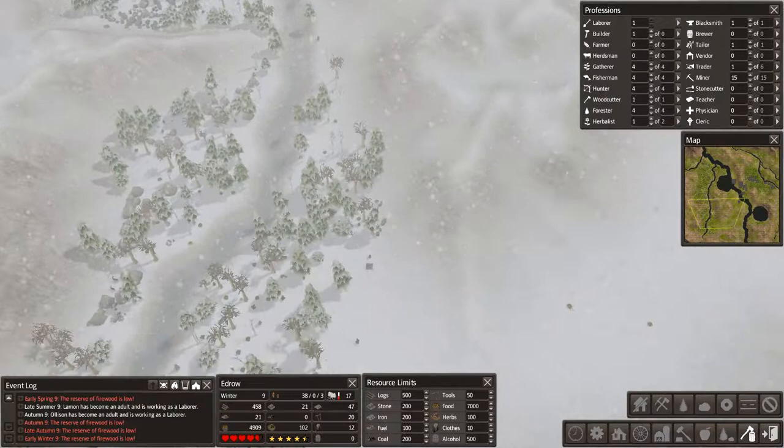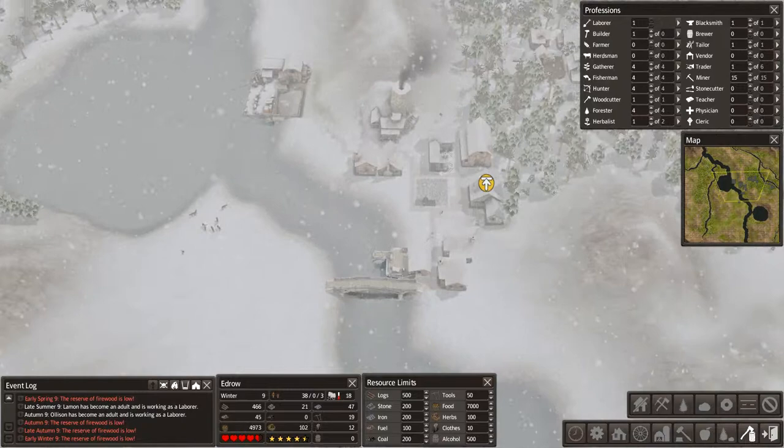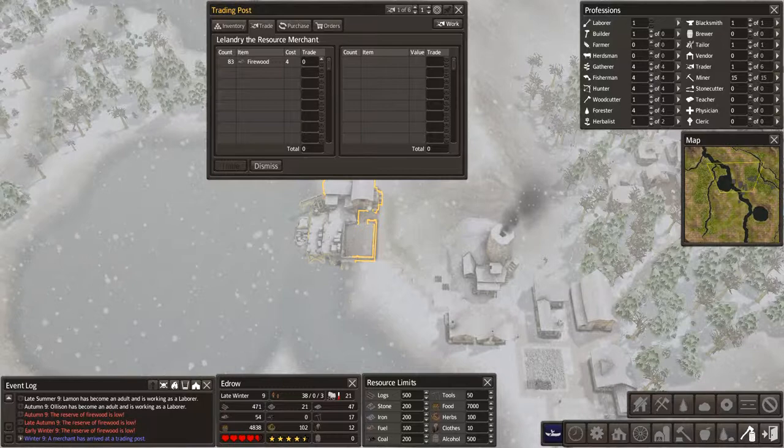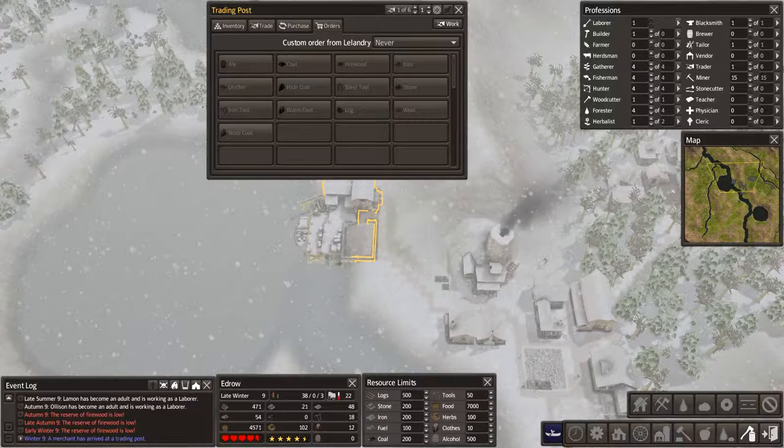The tools are dropping down, probably because we have more people. Trading post! Probably don't have anything to trade him — all he's brought is firewood, so he's a resource merchant, which means he can bring stone. Stone is good, we like stone.